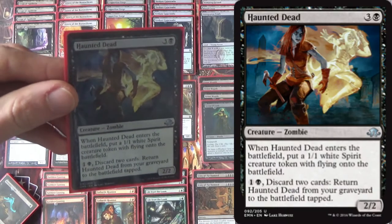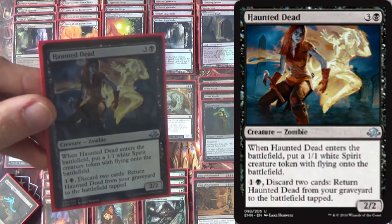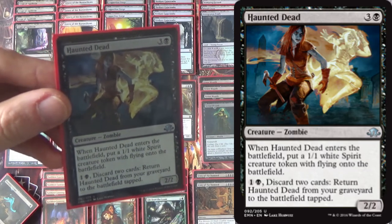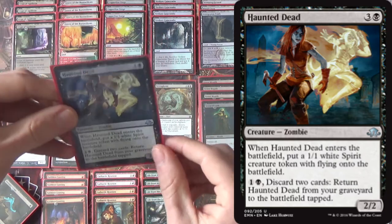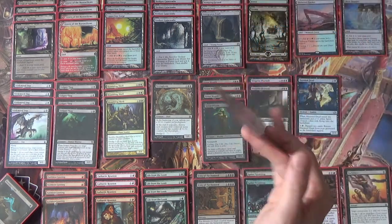Haunted Dead doesn't kill the creatures, but it stalls the game for us by putting out two chump blockers, and it gives us a discard outlet in the graveyard. Discard two cards, return it from your graveyard to the battlefield tapped — sadly tapped — but it makes a 1/1 that isn't tapped, and it itself is a 2/2, and the 1/1 flies. So it gives us something to clog up the board a little bit.